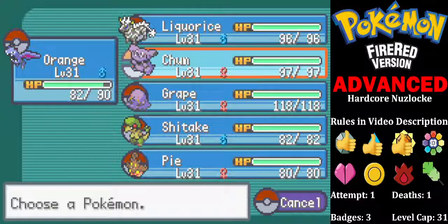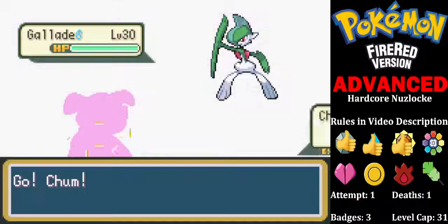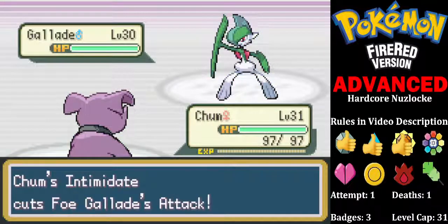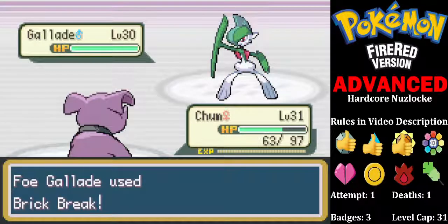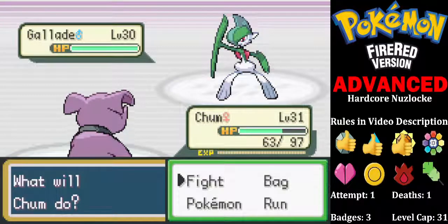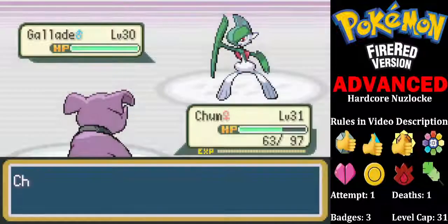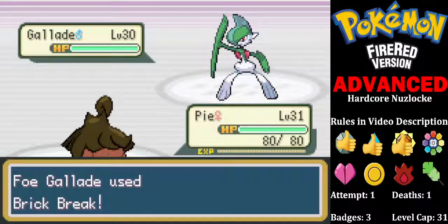Okay, so I'm going to initially go into Chum, because it wants to do a Psybeam I imagine. Why would he use Brick Break there? Am I okay with the crit? I'm going to go into Pie anyway. That's fine.